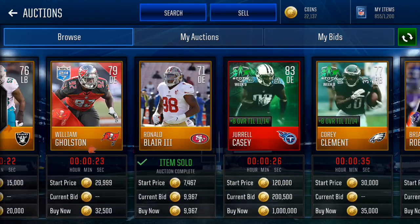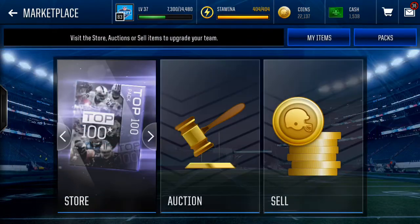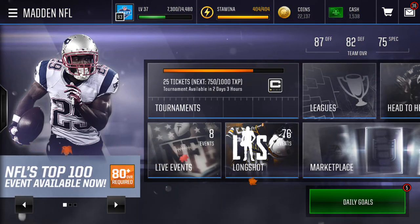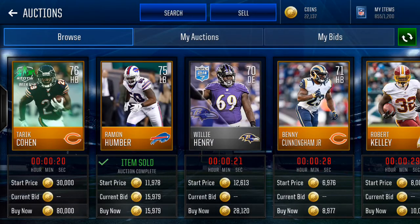Golds by now should usually go for like 2k or less — 1.7k, 1.8k to 2k. Now they're going for literally 4,000 coins each. Golds were up to 84 overall last year and elites started at 85. This year elites are starting at 80 overall. 80 overall base elites are going for a minimum of like 140k. It's crazy.